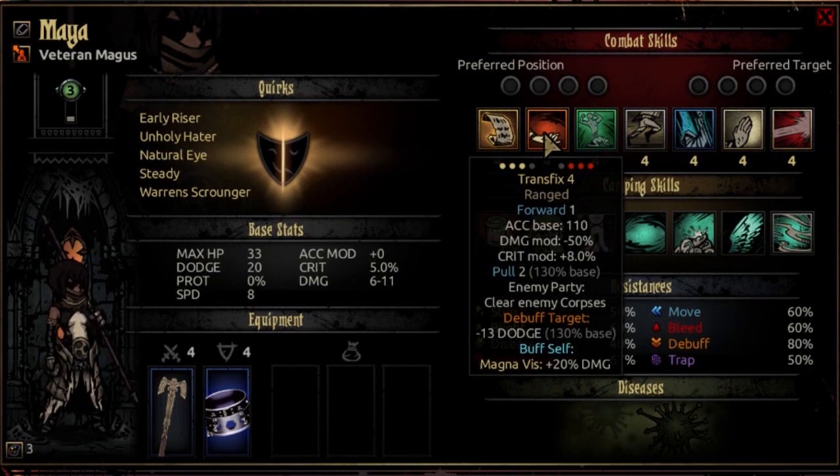That Magnavis buff will last until you camp. So if you're taking this party out, you either want to camp really late — like at the end of the dungeon — or camp early and snowball your buff from there.